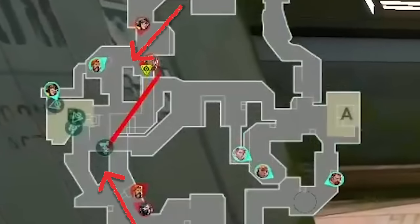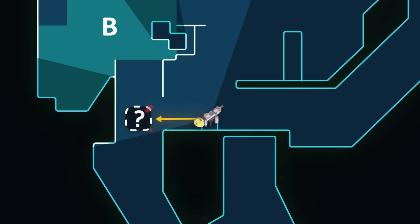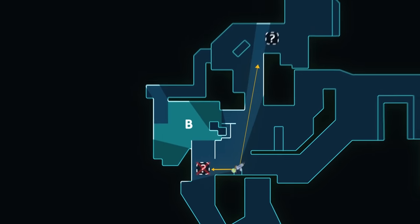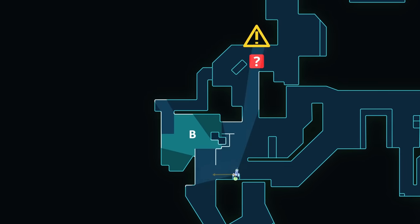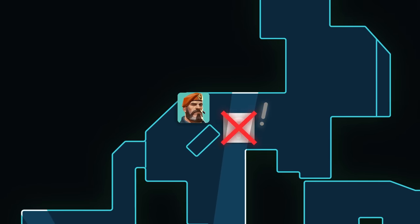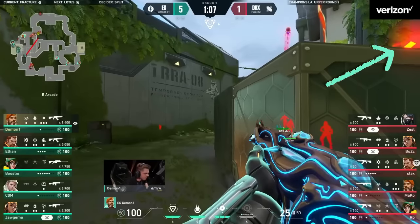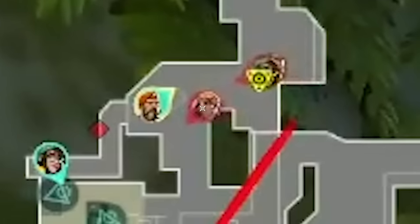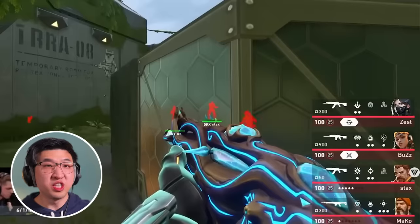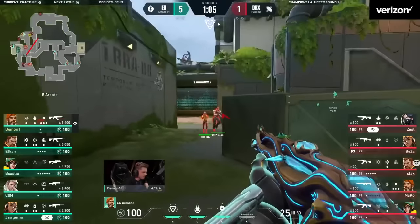To set the scene: DRX are setting up for a B-split. As for EDG, they place a Killjoy turret that not only holds the B main runout, but it also holds the arcade peek. So the Killjoy turret is going to take first contact, and Demon1, hiding behind these boxes, is going to peek off the turret — that is EDG's arcade setup. DRX kick off their execute: they raise Nate, Killjoy Molly, Breach Aftershock Heaven. Now since Heaven's cleared, they pop the Razor and pad on the site. Demon1 can see and hear all this, so in the split second that DRX are completely focused on their site hit, Demon1 swings out.